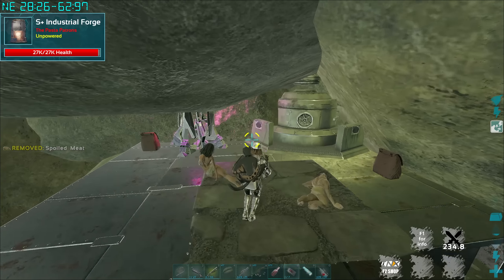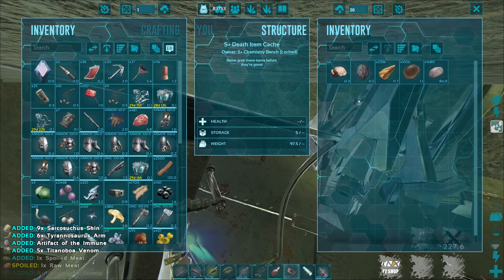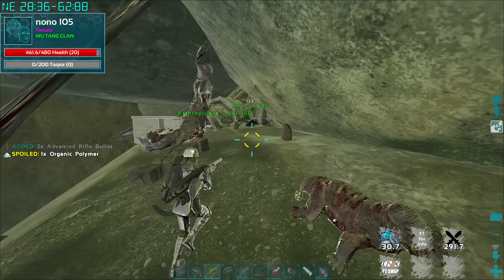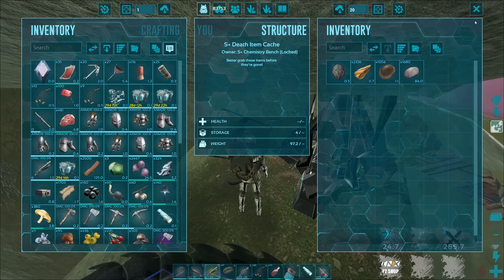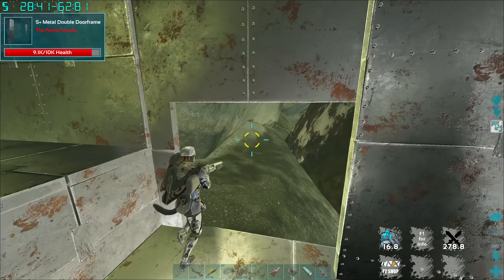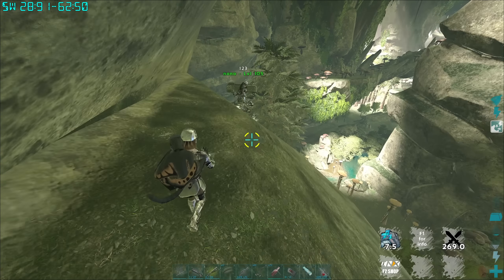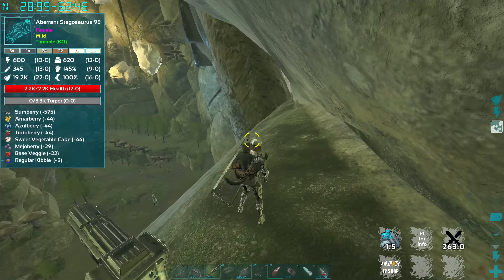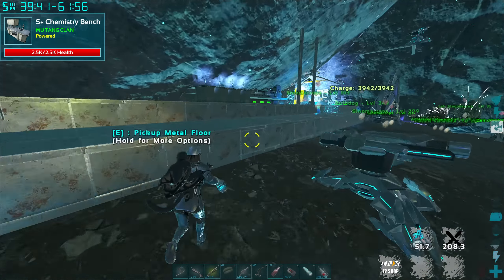I'm gonna start heading back and do this quick charcoal run. I'm just gonna get the indy forge quick just in case — might have shitloads on that. Put the metal in but I'll take it. Alright, let's go do this charcoal run quick. I think the guy fabbed my thing again because I am not seeing it up here. That's why we took so much damage — the turrets do three times the damage right now because it's day three. After today it'll only be times two.